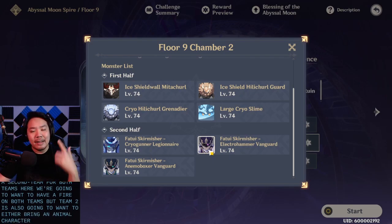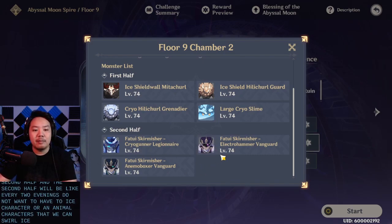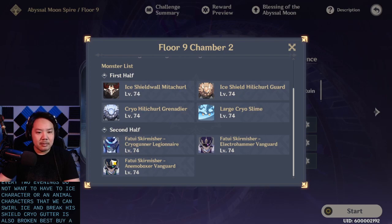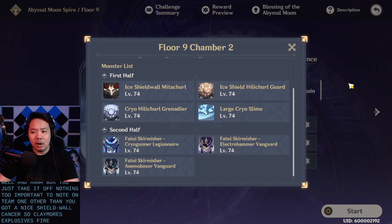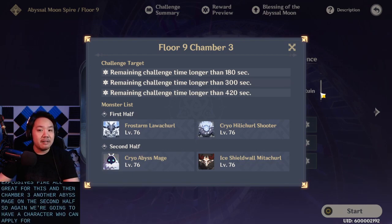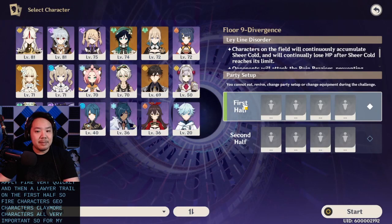For both teams you're going to want Pyro, but Team 2 is also going to want to bring either an Anemo character or a Cryo character, because there's going to be an Electro Fatui on the second half. The Electro Fatui means you'll want an ice character or an Anemo character to swirl ice and break his shield. A Cryo Gunner is also best broken by an Electro character, so you can also swirl the Fatui onto the Cryo Gunner as well. Team 1 has an ice shield Mitachurl, so claymores, explosives, and Pyro are all great for that.